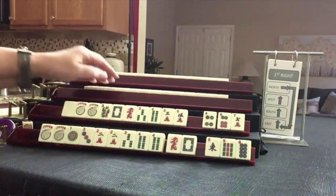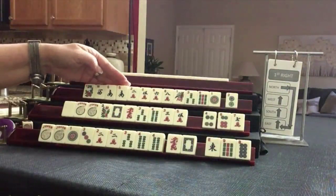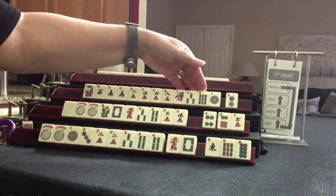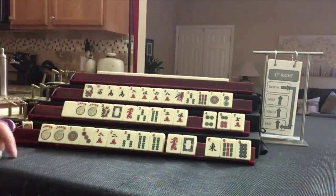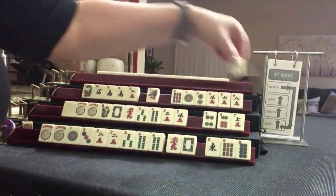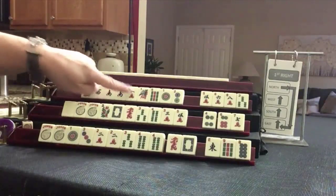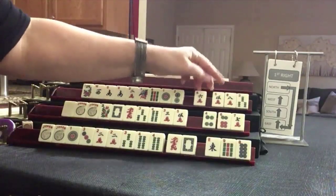We're going to look and see what we can do for Player 3, also known as West. Flower, winds, pair, evens, one suit, all singles, cracks. Then we have bams and dots, all singles except for this south — pair souths. We do have two ones — year tiles. Let's focus on a year hand. There's even a wind hand with year tiles in the winds and dragons category, second hand down. Let's pass those three.